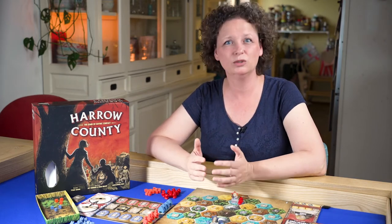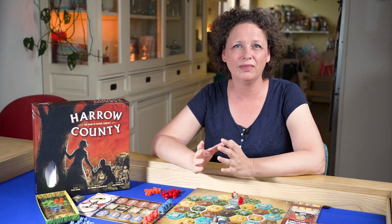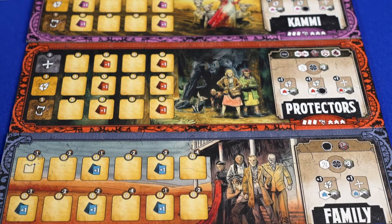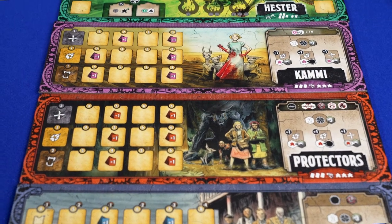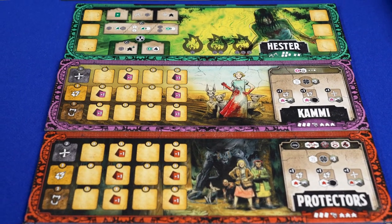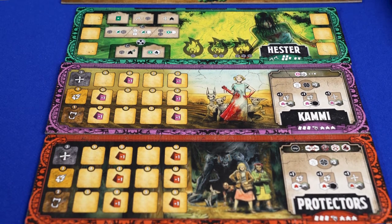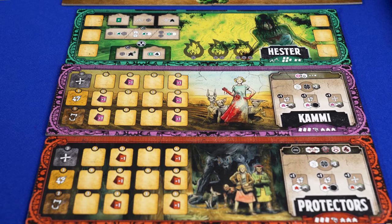Chapters 1 and 2 serve to teach you the game, but there's ultimately a lot more to Harrow County. After chapter 3 you can add a whole new faction, or you can even add Hester herself, expanding the rules to play with 3 players. All factions are highly asymmetrical, as you will see in this video.